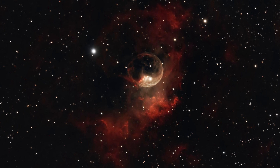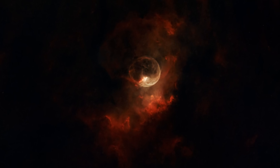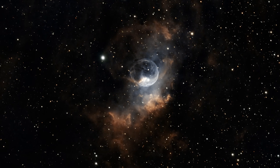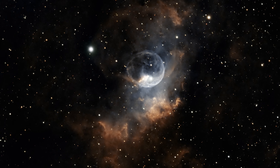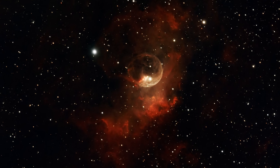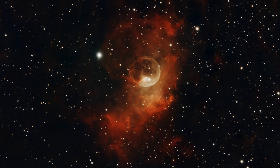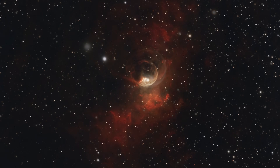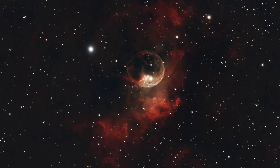This star is a Wolf-Rayet star, a rare type of massive star in an advanced stage of evolution. With a mass estimated to be 10 to 40 times that of our sun, this stellar powerhouse is responsible for sculpting the nebula's iconic shape. The Bubble Nebula owes its unique structure to the intense stellar winds generated by its central star. As the Wolf-Rayet star burns through its fuel, it emits powerful winds traveling at millions of miles per hour, pushing against the surrounding interstellar gas and dust and creating a shockwave that compresses the material into a glowing shell, resulting in the bubble-like cavity we observe, with the star sitting slightly off-center due to variations in the surrounding medium's density.